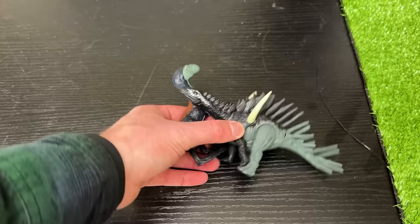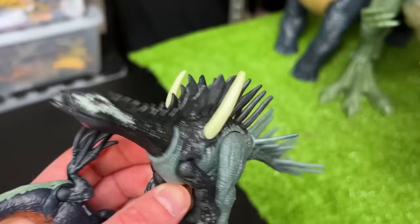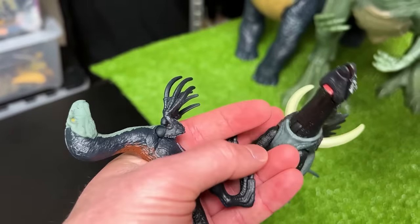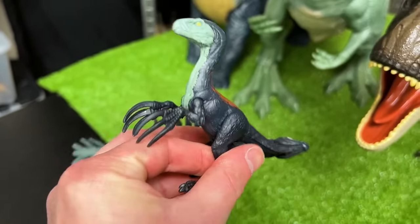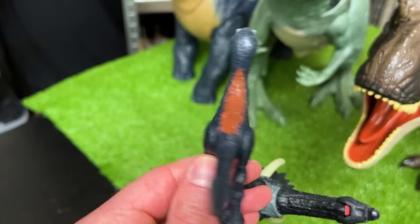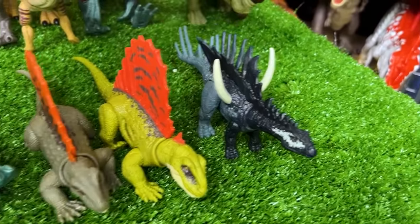Here are our last two dinosaurs. We've got a Miragaia dinosaur with the huge spikes on the side, and we've also got a Therizinosaurus figure which is really small but still has the giant claws and the classic coloring. Let's set these down — looks like we have just enough space.